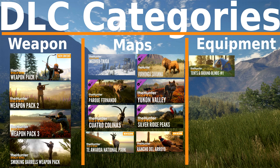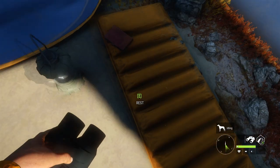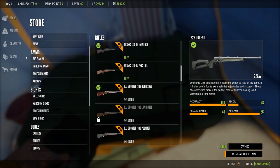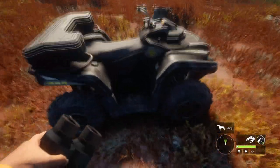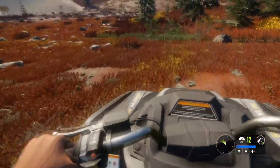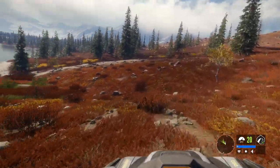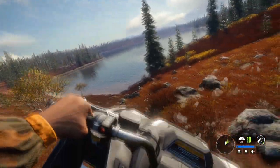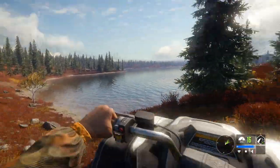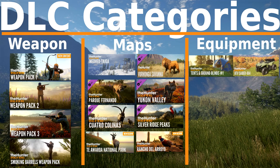First up: tents and ATVs. They're often bundled together and people think you need both. Here's my take: tents — you can have 16 on a reserve. They're great for getting to your favorite hunting spots faster. I definitely recommend tents, especially when grinding. You hop into your map and you want to fast-travel to your tent, set up, and start hunting rather than driving your ATV and scaring all the animals. ATVs are fantastic for initially exploring the map and setting up outposts, but once everything's set up I don't even touch mine. Tents are definitely the priority.